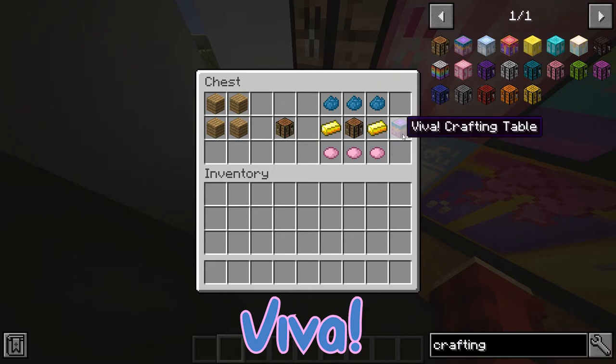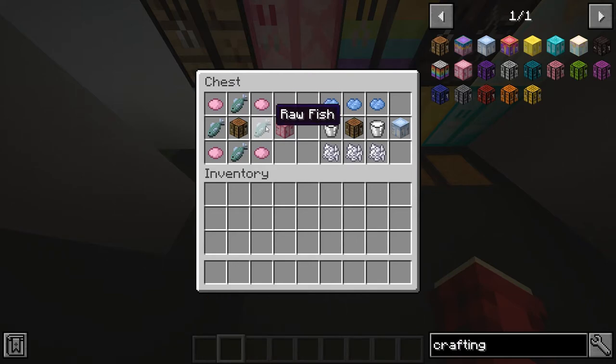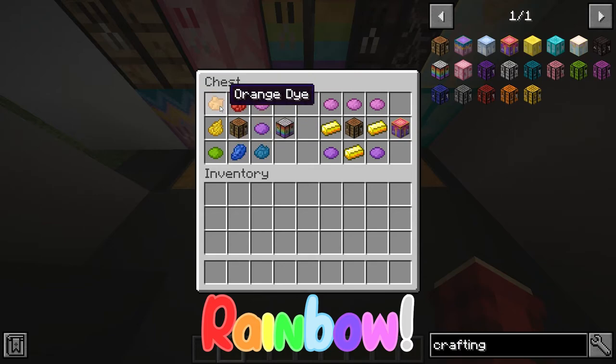To make the Mermaid crafting table, all you need is some pink dye and some fish — I believe it does have to be the raw fish. To make the Milk Box crafting table you just need some light blue dye, milk, and some bone meal. To make the Rainbow crafting table you just need one of every piece of dye: the red, orange, yellow, lime green, lapis, cyan, purple, and magenta.